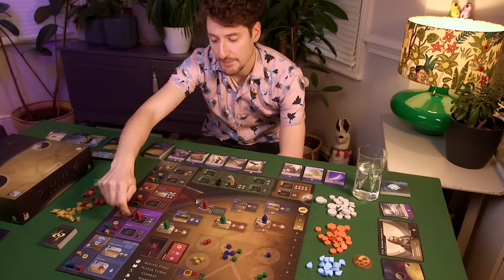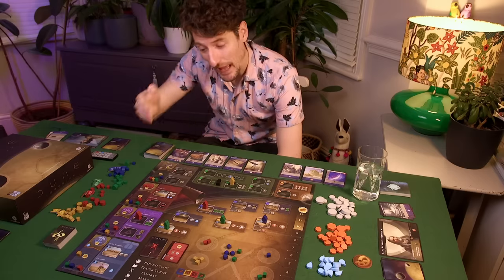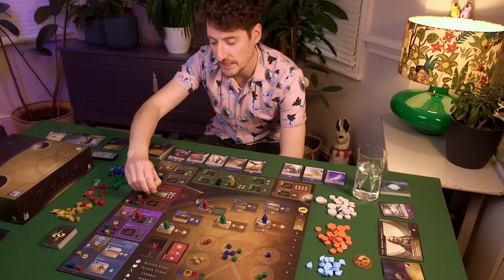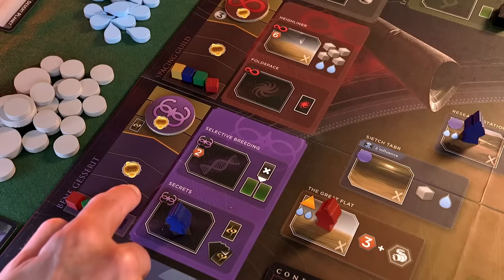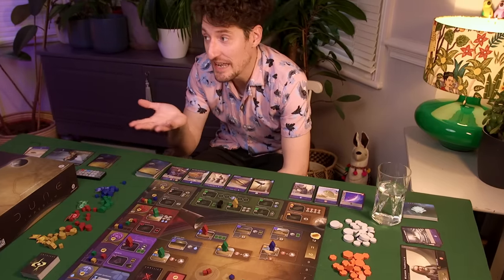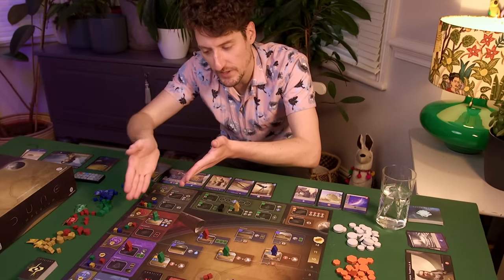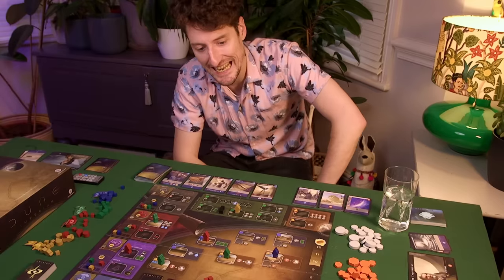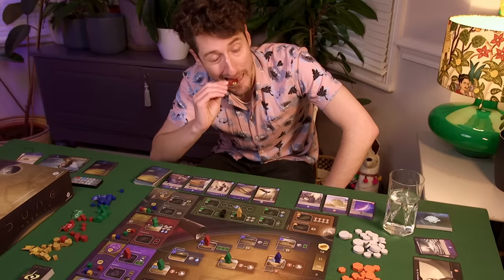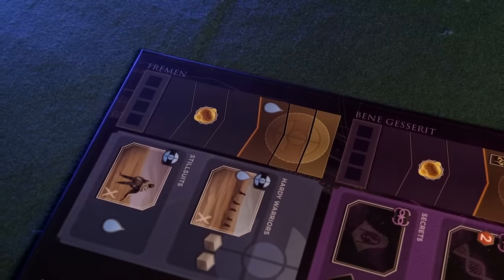These eight spaces you'll be keeping a much closer eye on during the game, partly because the powers they offer are pretty beastly, but also because every time anyone sends an agent to visit one of these spaces, they improve their relationship with that faction. Go visit people, improve your relationship — it's like when you pop over to see your grandma, except rather than being given 50p and a biscuit, you move up this track and substantially increase your galactic standing. And who are these factions? We've got the Emperor, the Spacing Guild, the Fremen, and the Bene Gesserit.